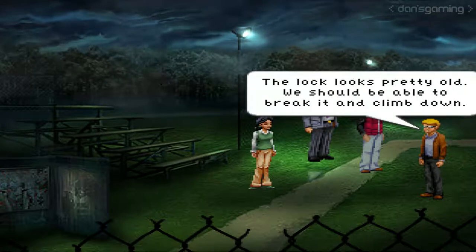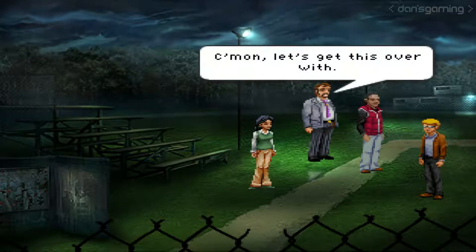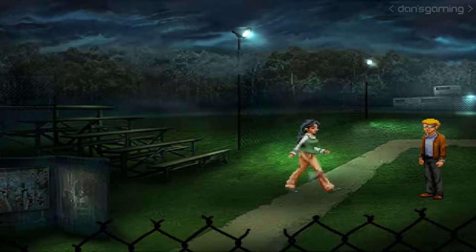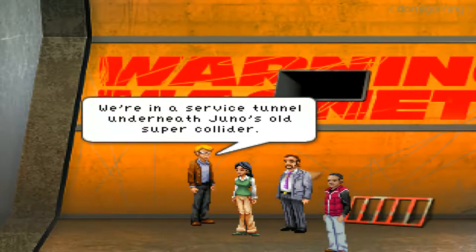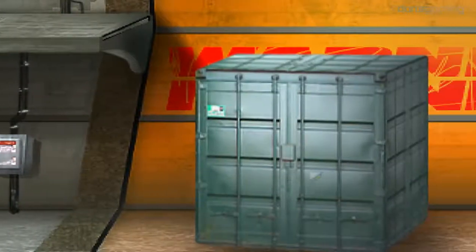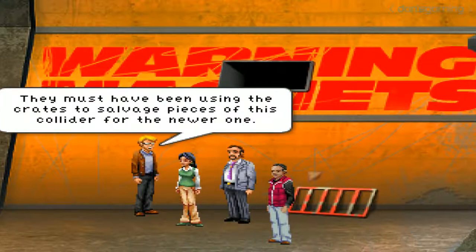The super collider passes underground. The lock looks pretty old — we should be able to break it and climb down. Climb? So this is it? Almost. Come on, let's get this over with. What is this? We're in a service tunnel underneath Juno's old super collider. The vault room should be a hundred meters down this hallway. How do we get through? I didn't know the way would be blocked. They must have been using the crates to salvage pieces of this collider for the newer one. We'll have to find a way to move them.